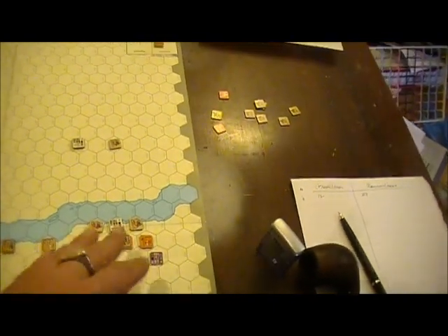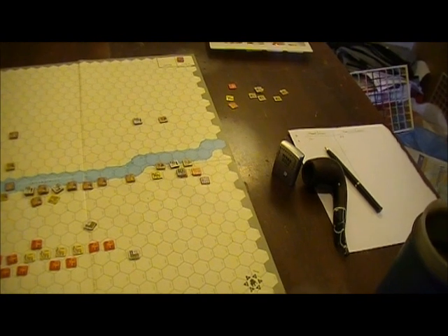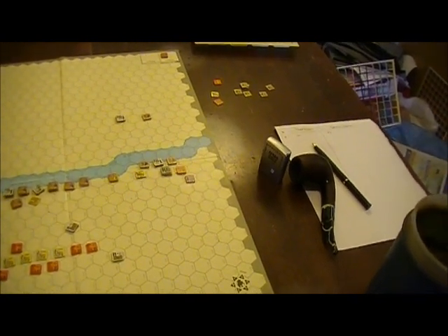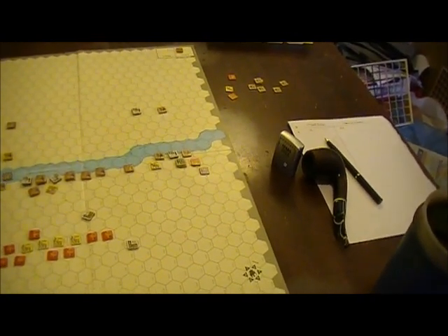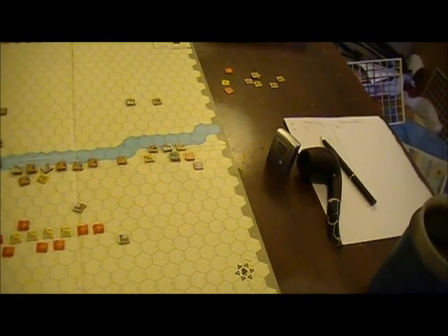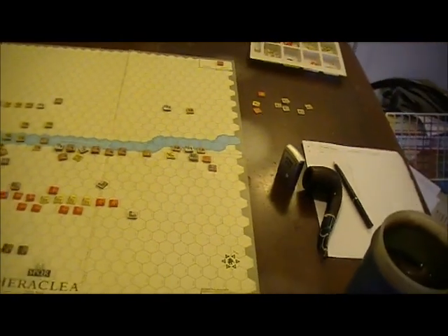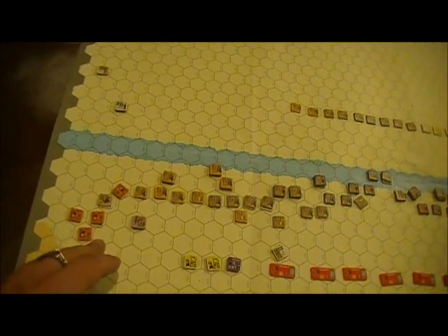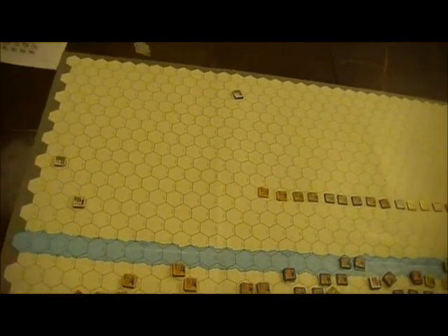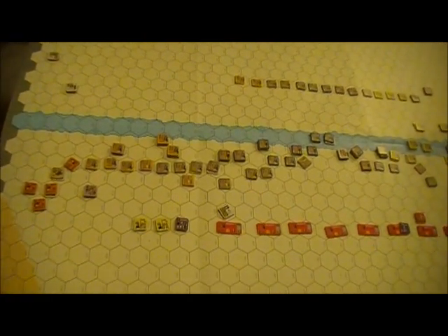Over here the Cav battle is undecided. The Romans, I think, have the slight edge, and the Greeks are in this weird position where, certainly if they keep attacking, the Romans are going to have the edge. So they want to get out of there. However, the Romans may not have such an edge if they attack. Over here, the Roman Cav is gone — there's one unit here, a unit here, a routing guy there, but for the most part it's out of here.